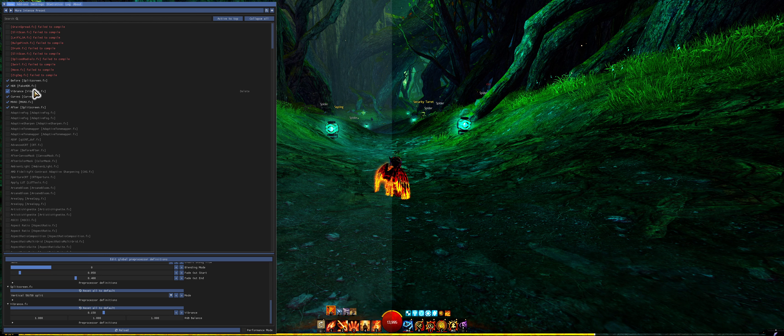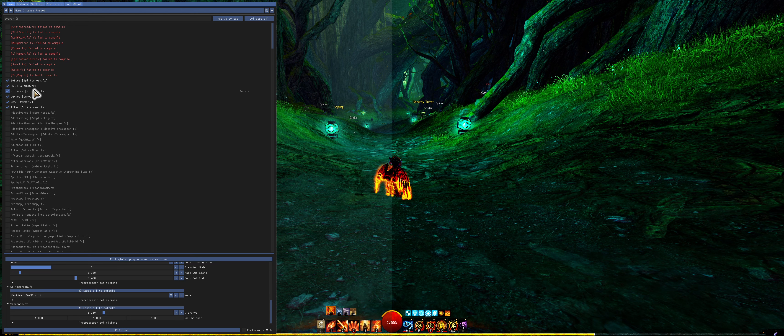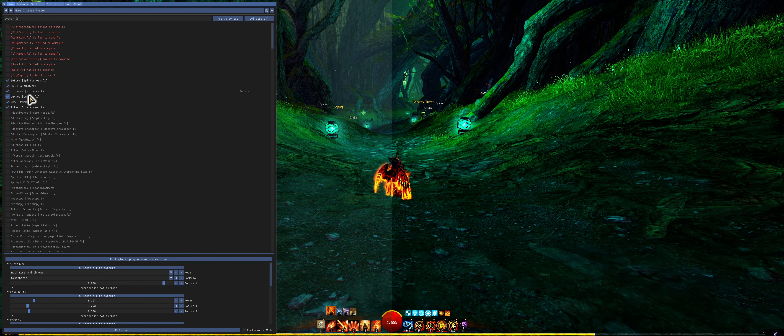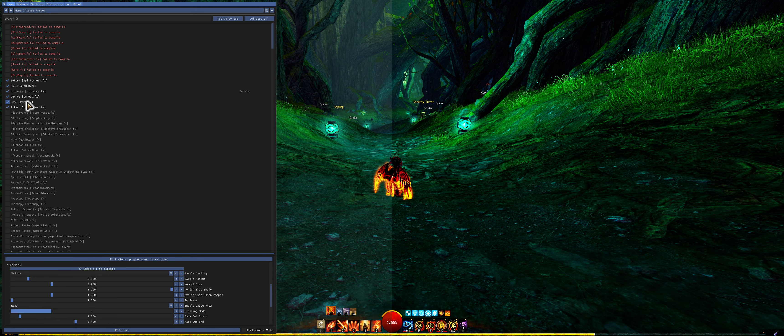Then we have vibrance — a very divisive one. Some people say the game is already very vibrant and you don't need it. I personally like adding just a little bit; it's a very minimal amount. You can of course play with the amount yourself. Curves is a pretty big one — it does all the heavy lifting. You can barely tell a difference when curves is off, so curves is really really big. It creates a bit of an HDR-like look, making the darker places much darker, and I personally really enjoy that. And then there's MXAO, which is also a bit of ambient occlusion just to make it look even better. This one is pretty hard on your GPU, so if your game is lagging, turn off MXAO and your performance should improve.